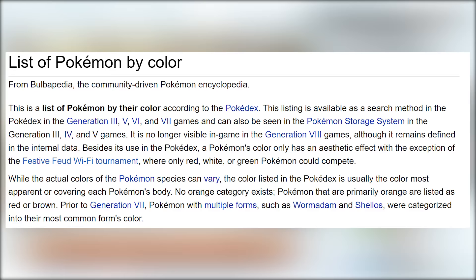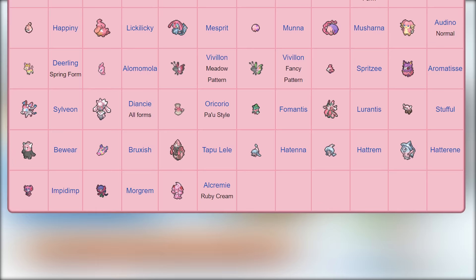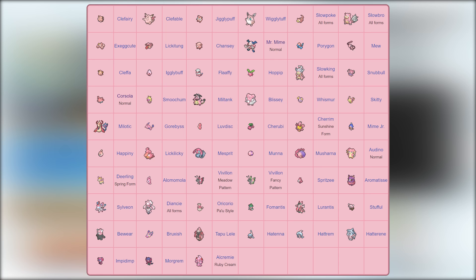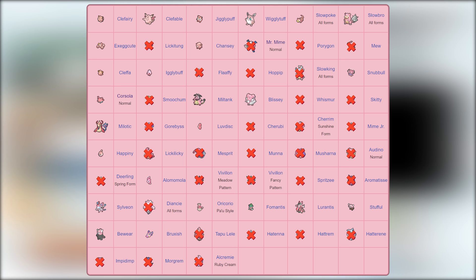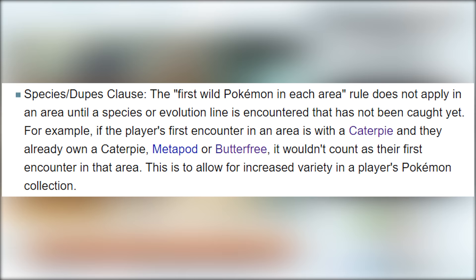Did you know that every single Pokemon in the game is classified in the Pokedex by a single specific color? Although there are a lot of Pokemon that have some pink aspects in their design, there are only 57 Pokemon that are classified specifically as pink Pokemon. Most of these make sense, though there is at least one questionable omission. I used these 57 Pokemon as my potential encounters for this pink Pokemon-only hardcore Nuzlocke. Not all of them can be found in Pokemon Sun, but a good deal of them can, so this run should have a pretty diverse set of encounters.